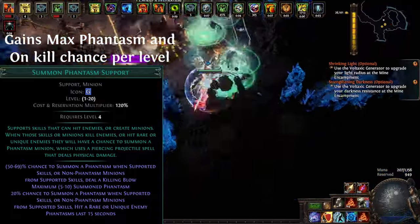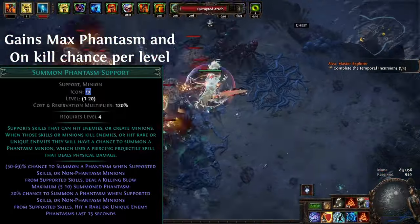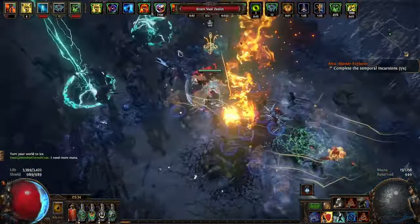Summon Phantasm is a support gem that grants supported skills a chance to summon a phantasm on kill, or whenever it hits a rare or unique enemy. The most feasible way to generate phantasms is to use the on-hit effect — adding a Call to the Void to the gem wouldn't hurt.